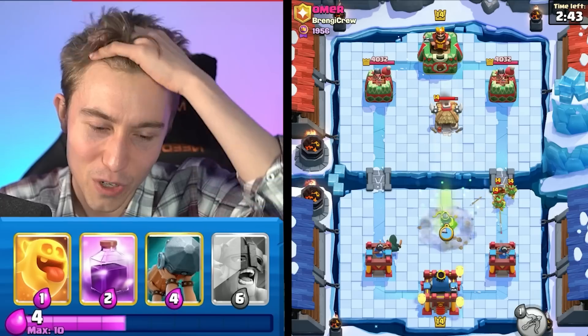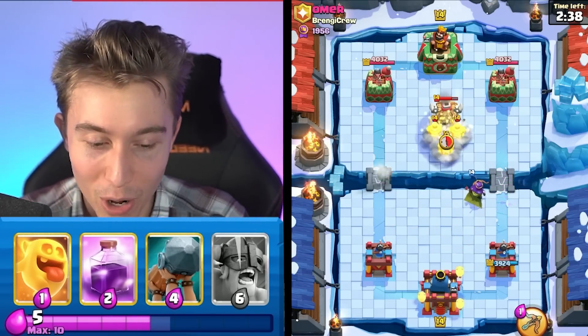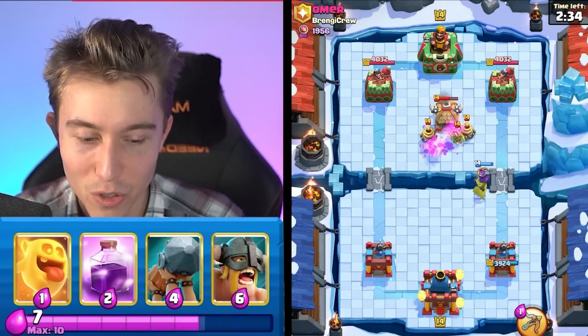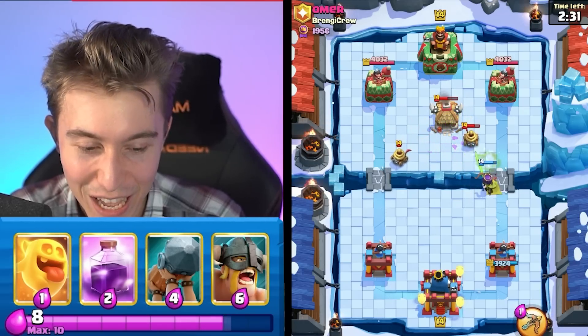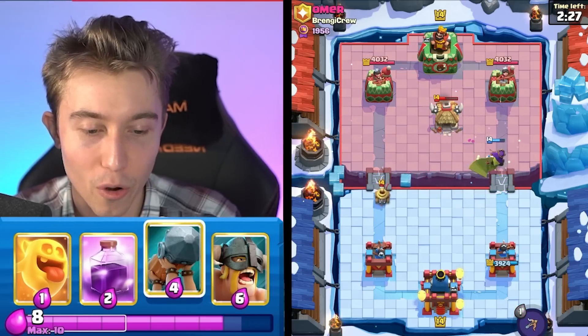He's going to go in for a Spear Goblin Hut, so I don't think it's going to be either of those. I think he's trying to throw me for a loop — maybe like Royal Recruits if I had to guess, which means neither Lava Hound nor Giant Skeleton. So it's in my best interest to remove that building as quickly as I can with our Archer Queen.